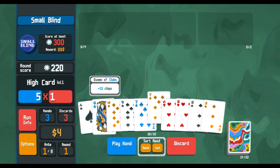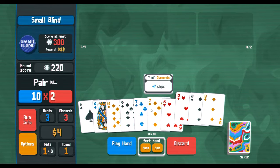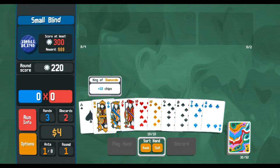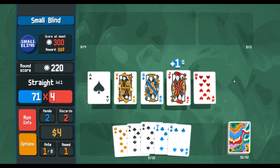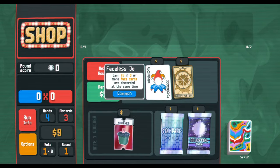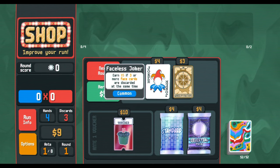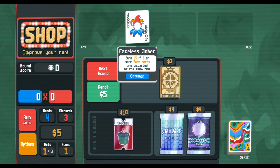We're close! Let's card all that and see what we get. There — got a high straight. Should have aimed for that first; that way we would have beaten the blind with fewer hands. Economy's good — get five dollars if three or more face cards are discarded at the same time.